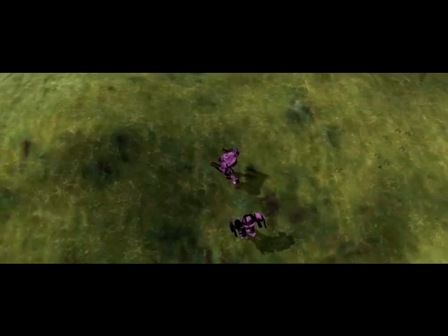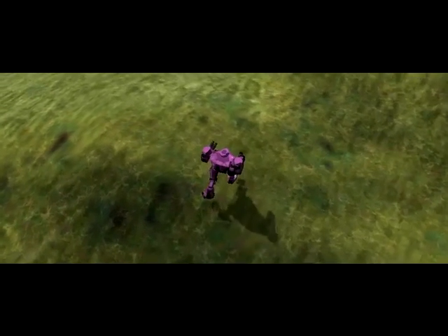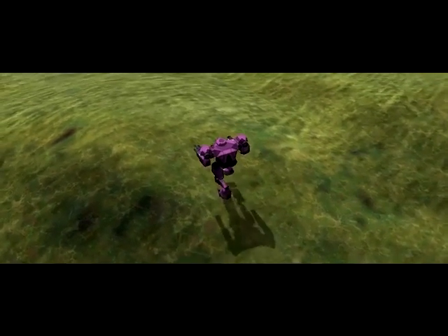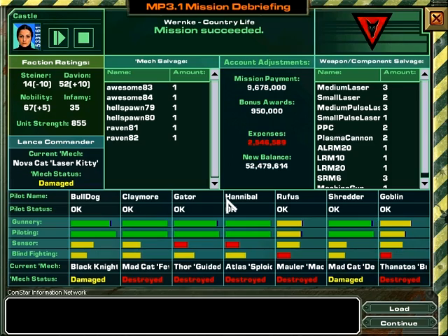Excellent work, Commander. Posting a mission report to MercNet — Callan Industries will be very pleased. The relay station confirmed all vital buildings survived the assault. So we're definitely in the Davion camp now. We got an okay amount of salvage, we lost a bunch of mechs, but at least nobody died. We got the pay packet so we kind of made something — wait, we got plasma cannons? Nice!